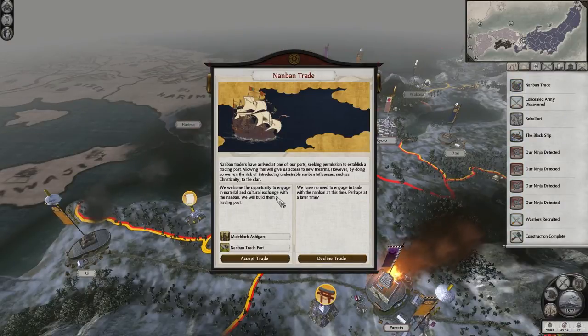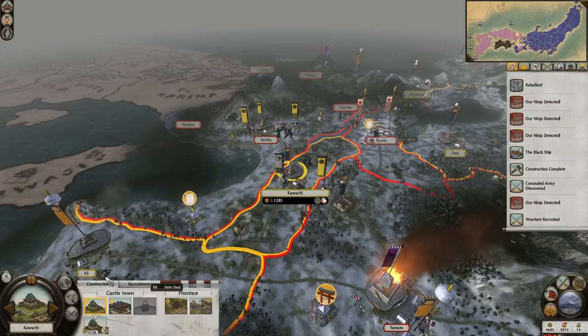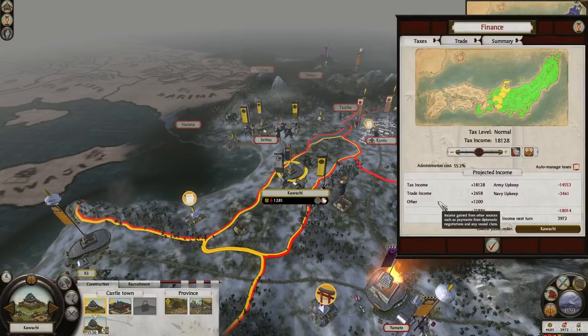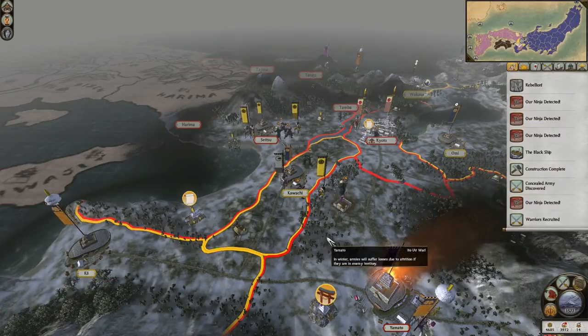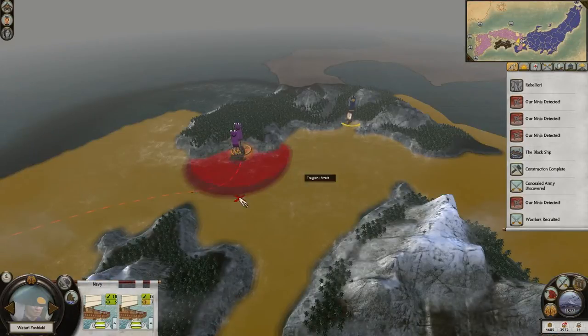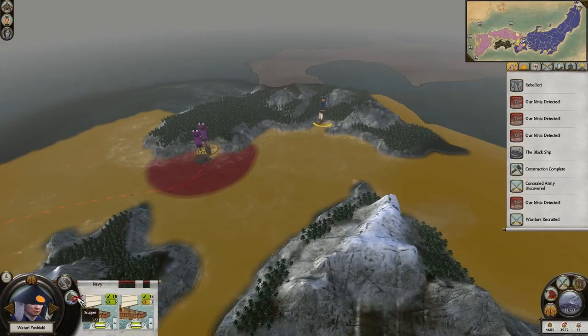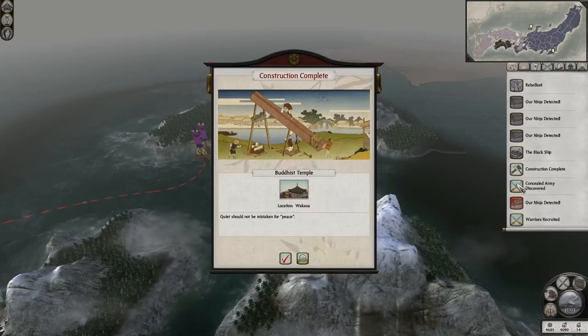Rebellion in Kawachi! I completely forgot to check the mounting unrest and everything. I'm probably gonna let them take it. Another black ship - that means they just died? Really? Yeah, it looks like it did. Did we kill it? That would have been awesome. But I'm just gonna scupper these guys - I'm not gonna get that back anymore.